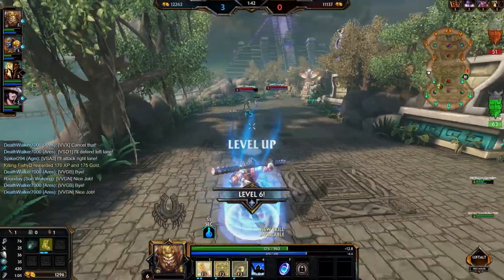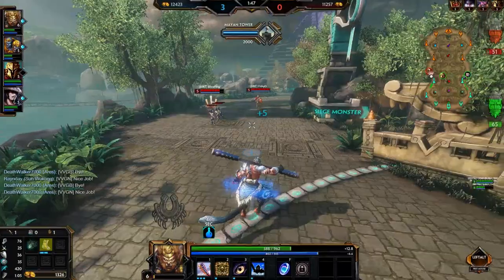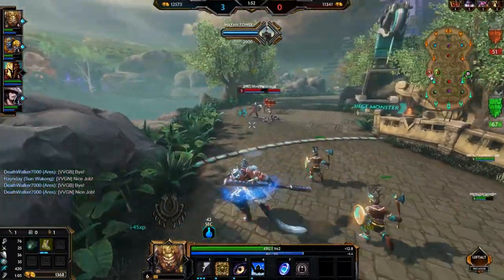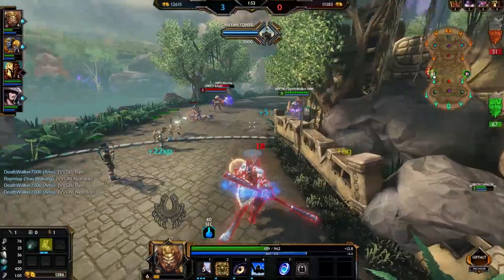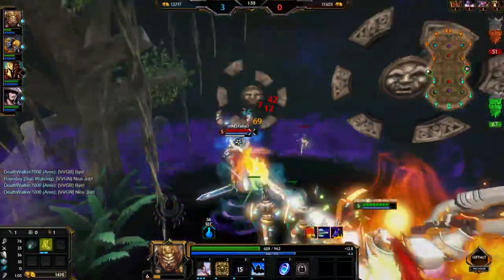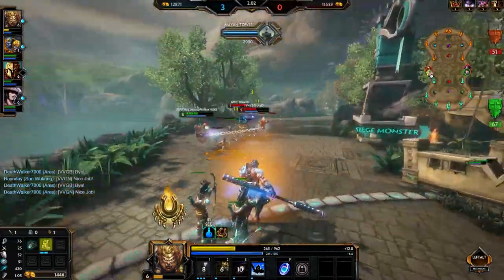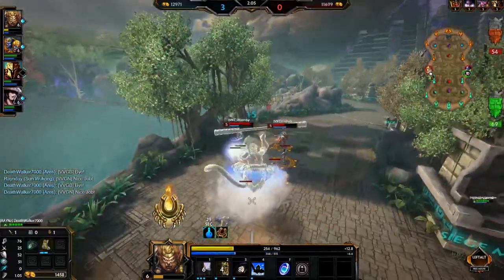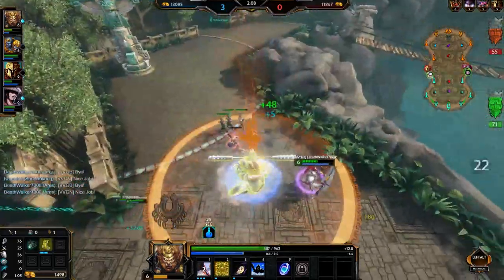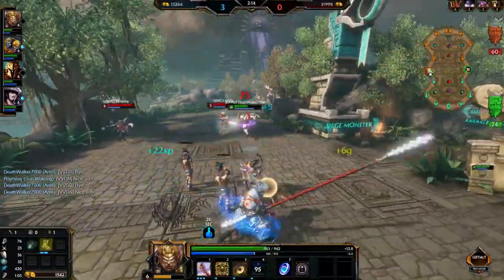I'm backing off into lane to heal up my health since my ultimate is available. Part of the great understanding of Sun Wukong is knowing when to be super aggressive and when not to. When your ultimate is available, you can pretty much do anything and not die. You can see the stun going into the Aries. The Undefeated Body passive is up — you can see that in the fire on the left-hand side. I'm going into my ult, and suddenly I've started gaining my health back, getting that 25% back into my life pool.